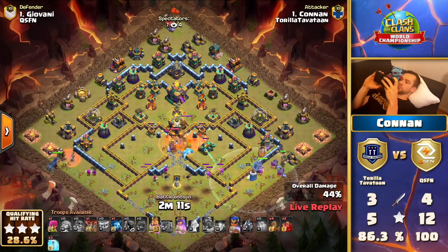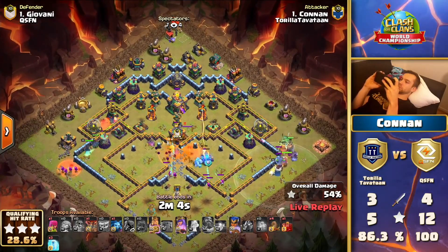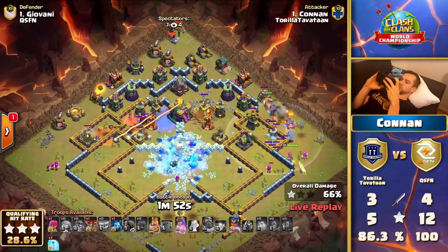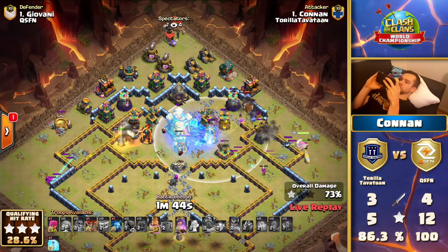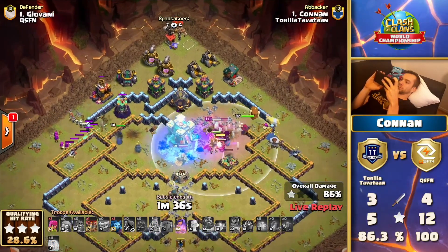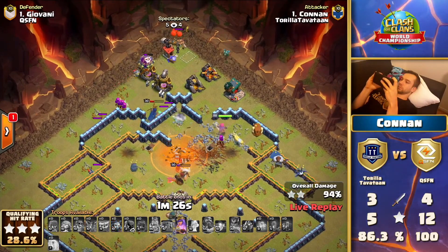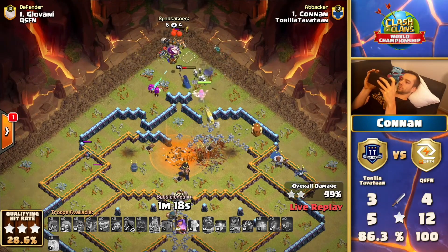At least he can earthquake his way back in. He's got skeleton spells on the outside trying to provide distraction for the royal champion. The super archers take out the scattershot - there's the earthquake to the right side. He's moving through with some freeze spells plus the king ability. The super archers take out the clan castle and the builder hut. He might actually get this - yes! Getting his three-star with the strategic yeti and super archer deployment.